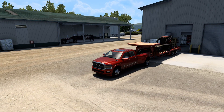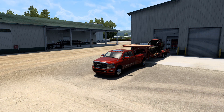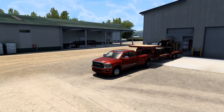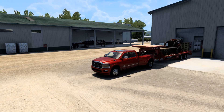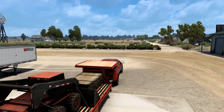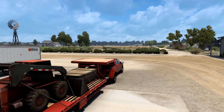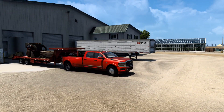Hello everyone, welcome back to my channel. I'm back in the Dodge Ram 3500 — or the RVM due to licensing — but we know what it looks like. This time we're using the gooseneck, which has a few different cargo options. This little mini bulldozer is one of them, and I've also seen pipes. It's pretty neat seeing the smaller cargo and everything you can do with the truck.